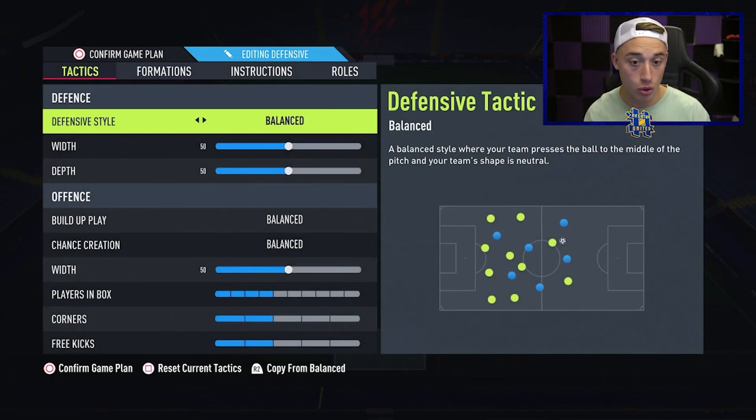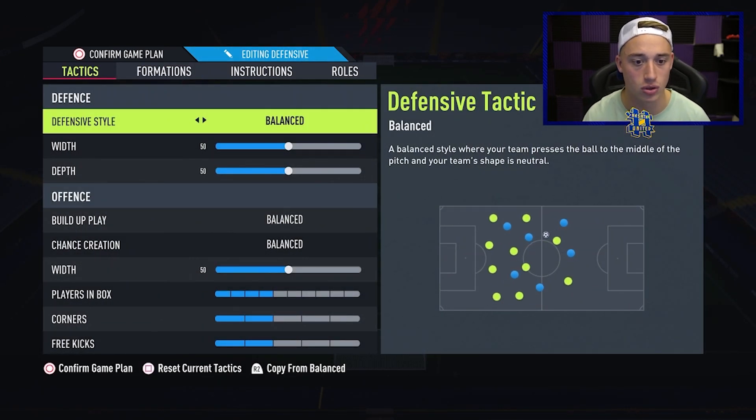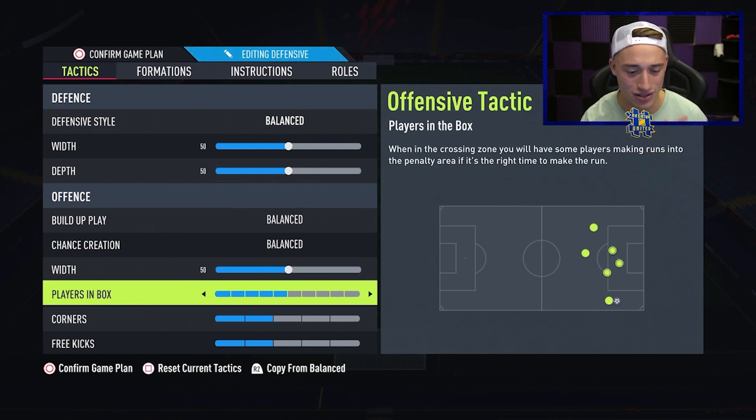That's enough for that one. We'll get on to the next formation — the 4-4-2 variation, the more defensive one. Again, this is a very defensive one. We've just got balance, balance, balance. Look how balanced everything is here. We've got the players in box on four — can be on five or four, it's not too dramatic — but we'll just leave it on four for now.